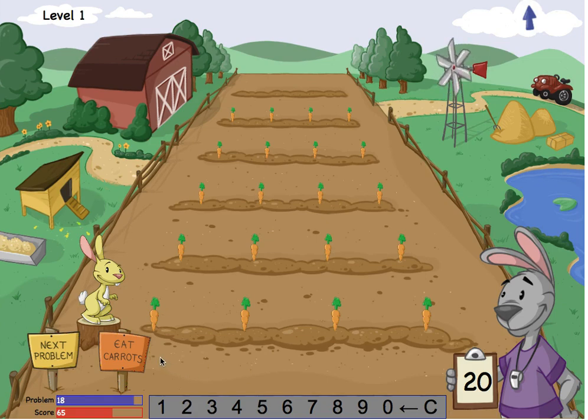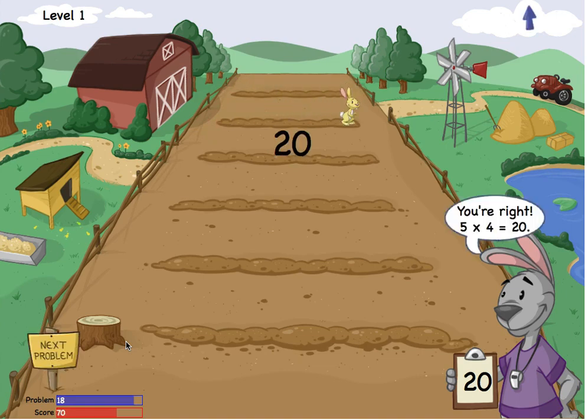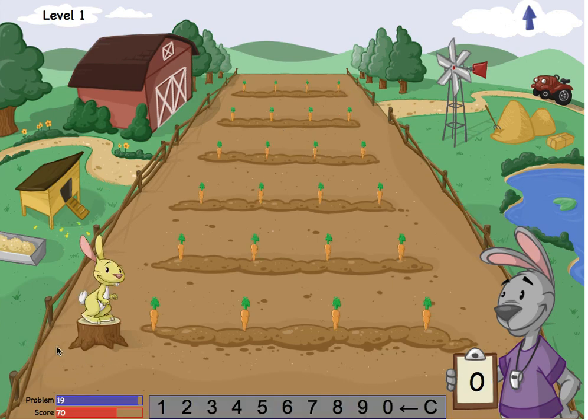I'll tap "eat carrots." I was right! There were 20 carrots. I want to keep playing, so I'll tap "next problem."